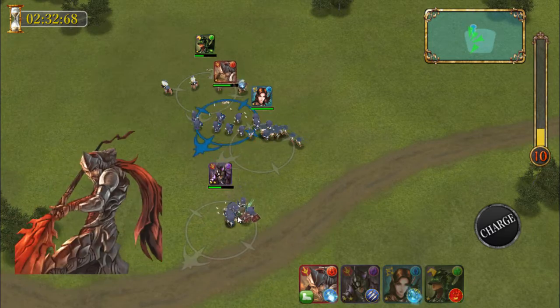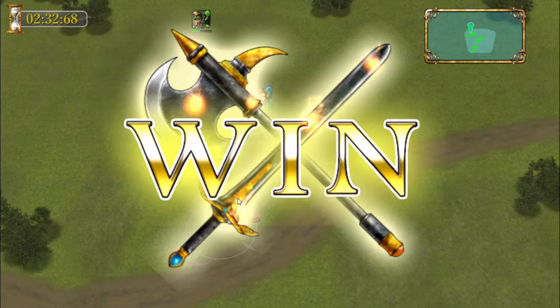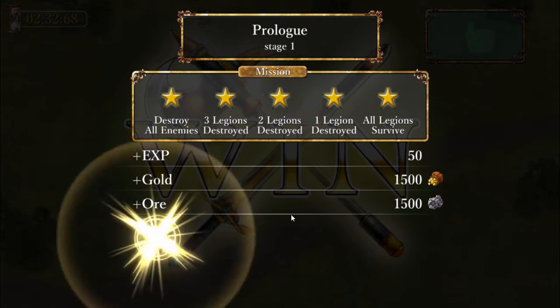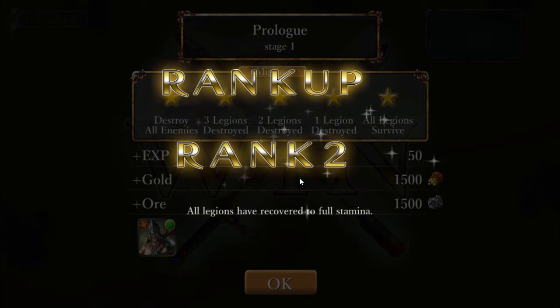Not too sure why that other unit is just staying up there at the top. Yeah, one of our units was just standing there. So I guess after it kills them you would have to actually tell it to go towards the other one. That was a little bit different.